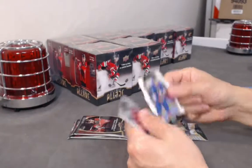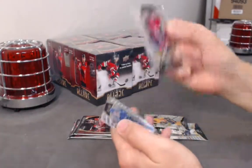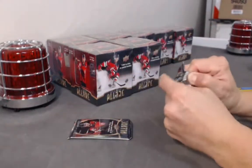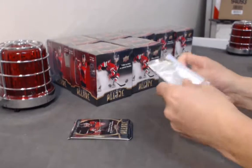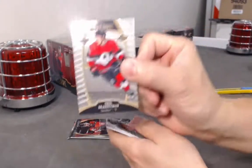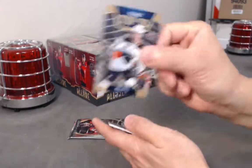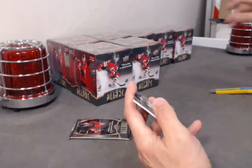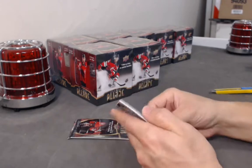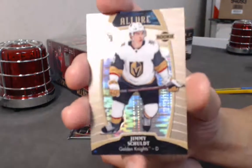Mikheyev variation rookie. Barzal white rainbow. And base. Eric Brandstrom base rookie. Nathan Bastion base rookie. Max Jones top 50. We have the Pewter — not numbered. So the Pewter variation Jimmy Schulte. Very cool.